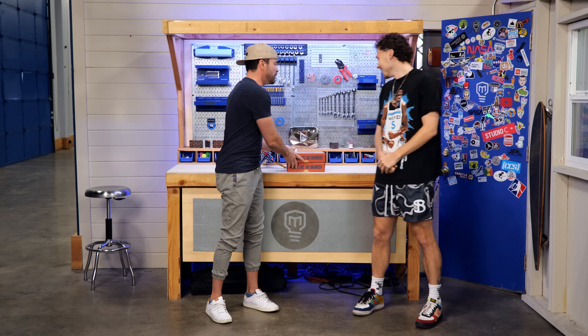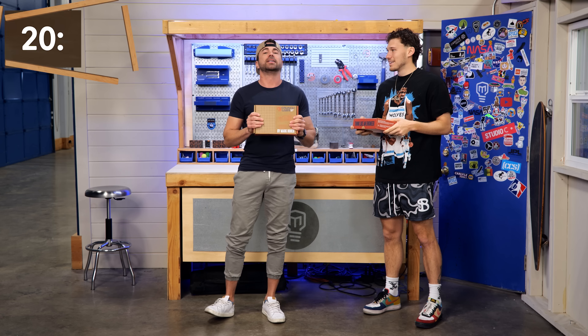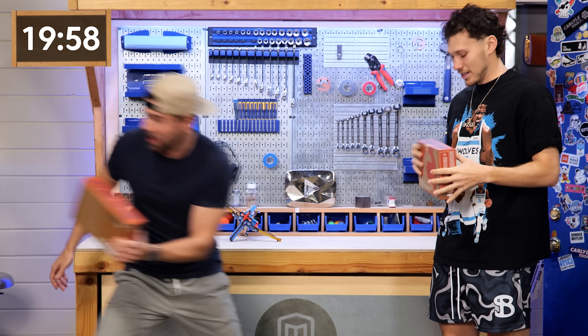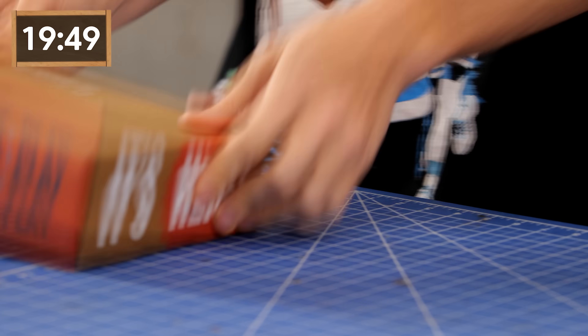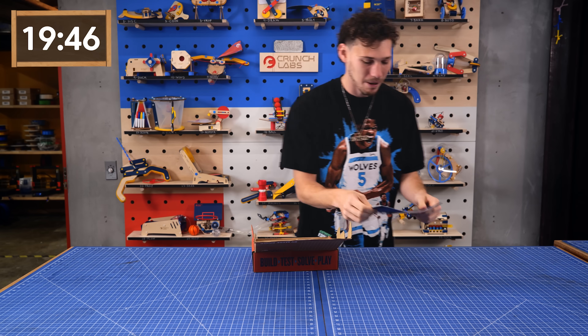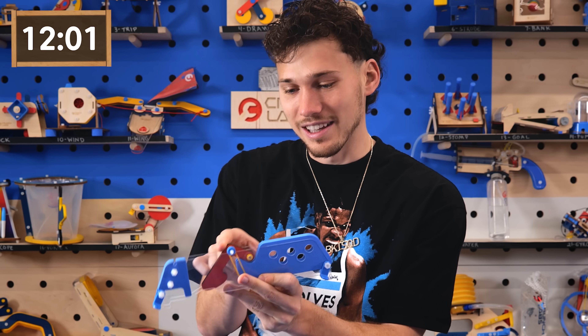You get a box, I get a box — 20 minutes on the clock. We have to build it? Alright, I got this. First Crunch Labs build. Okay, I'm very nervous because Mark literally made these, but I'm gonna try my best. Step one is just like a sticker — put the foam on it. Easy!